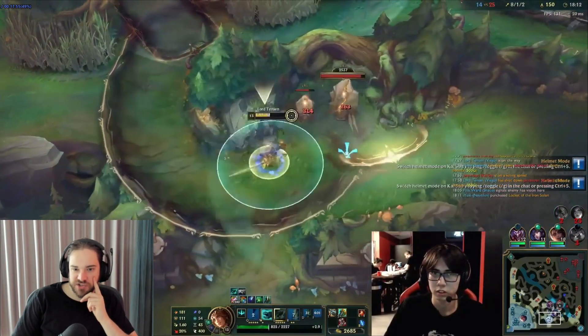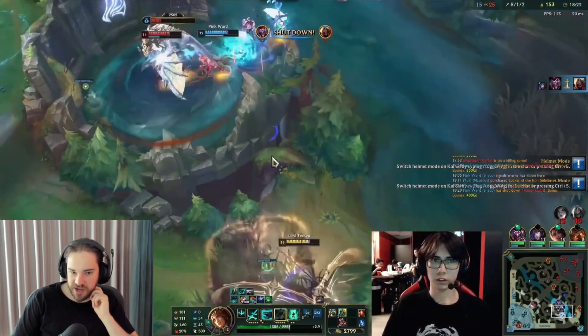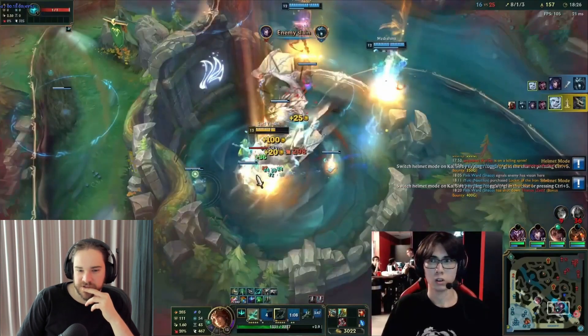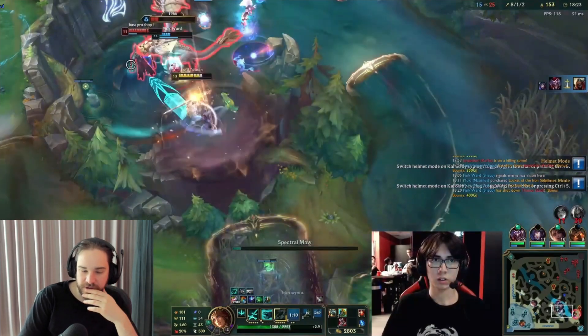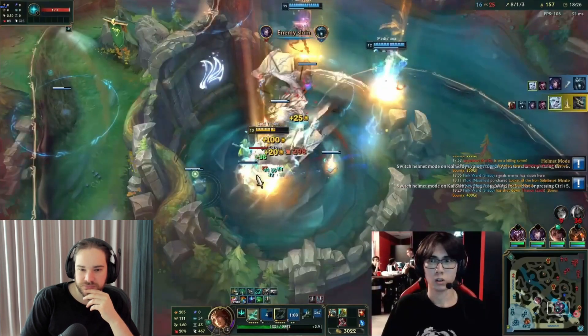Pay attention to W and E usage in these fights — that's a huge part of champion mastery on Viego. The Q sounds simple: always do auto Q auto because Q maximizes your passive damage between auto attacks. The W is also an auto-attack reset. Your Q does a lot of damage — actually an insane amount of damage.